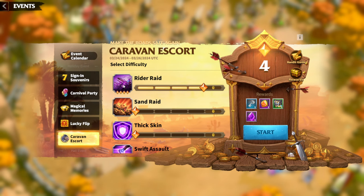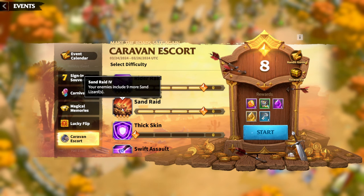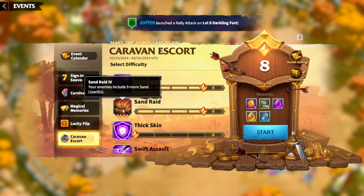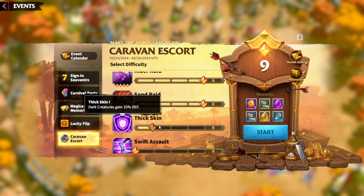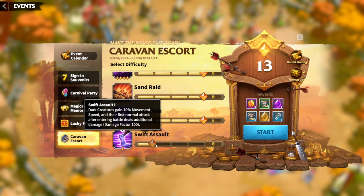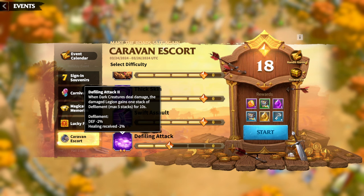Regarding difficulties, you can choose how hard it will be to progress through the caravan. Rider Raid simply adds more darkling raiders during the event. Sand Raider includes more sand lizards depending on the difficulty you select. Thick Skin means dark creatures gain a percentage defense bonus, which is pretty rough. Swift Assault gives dark creatures 10 percent movement speed — I think this will generally be kept at maximum since we don't really care about their movement speed because we're going to defeat them anyway.